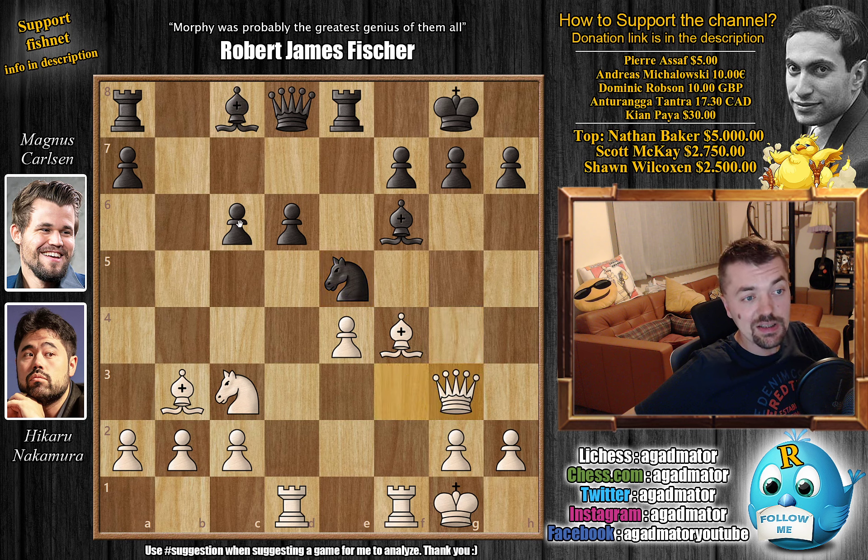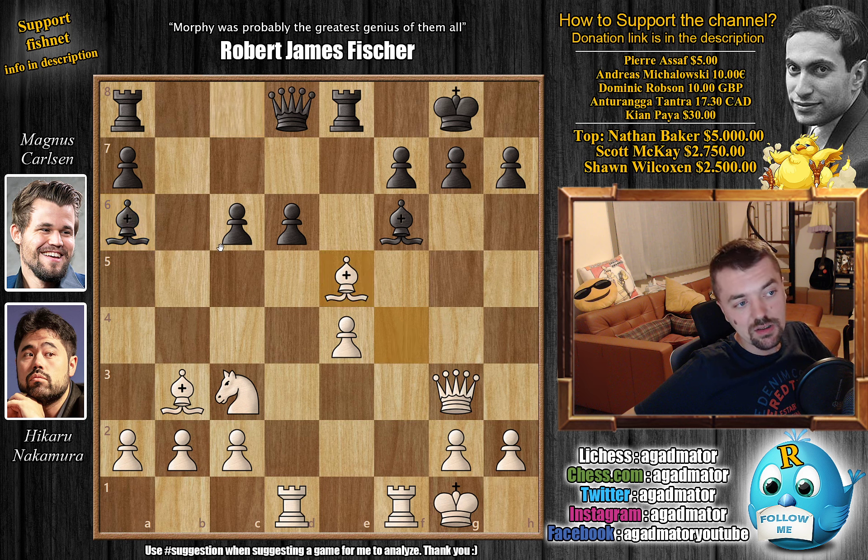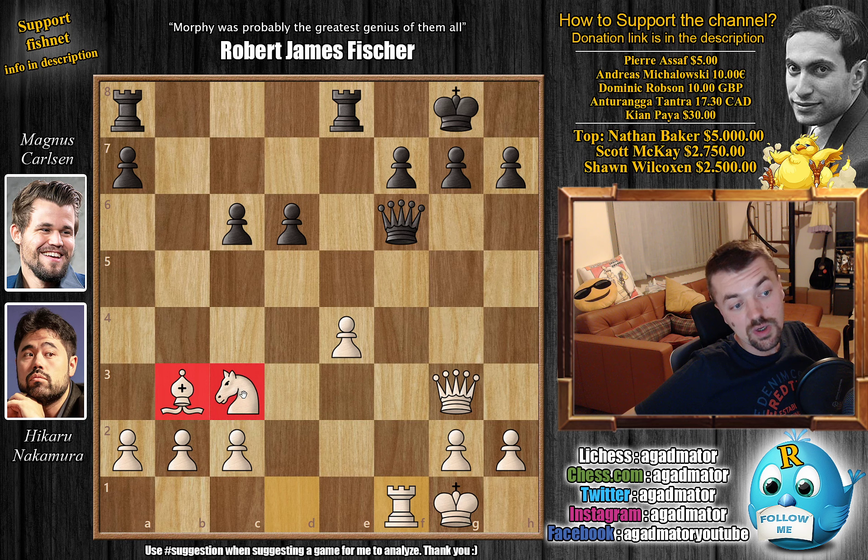Queen to g3, and now comes bishop to a6, attacking Nakamura's rook. This is where the fun part starts. Instead of moving the rook, Nakamura plays bishop captures on e5. Here we have bishop captures on e5, or you can go for bishop captures on f1 — but then you get bishop captures on f6 threatening checkmate, and once queen captures, you're going to get rook captures on f1, and white has two pieces for the rook, which is much better. There's still all this pressure towards the f7 pawn, so it would be a winning position for white.